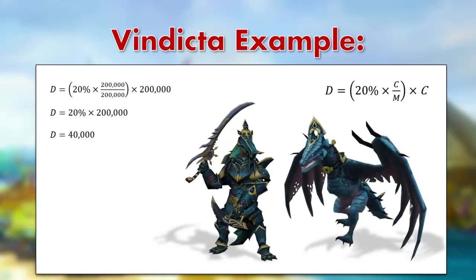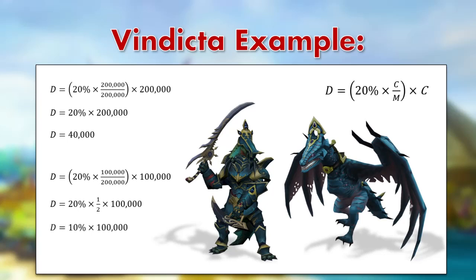Now let's add Gorvek to the equation, where the current life points are 100,000 out of 200,000. We're multiplying our 20% by 100,000/200,000, which simplifies to one half. We then multiply all of this by the current life points of 100,000. So 10% of 100,000 is just 10,000. If we used our original equation, you'd be expecting to hit well above the hard damage cap at 20,000. So we can already see that this knowledge is pretty handy.